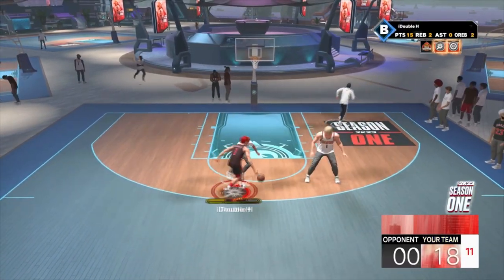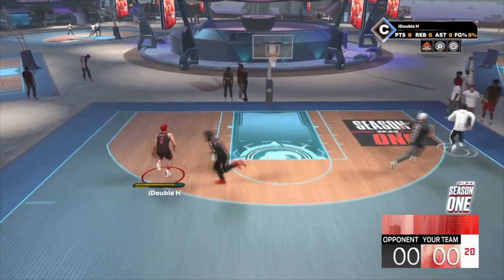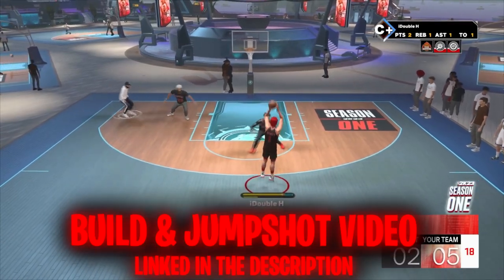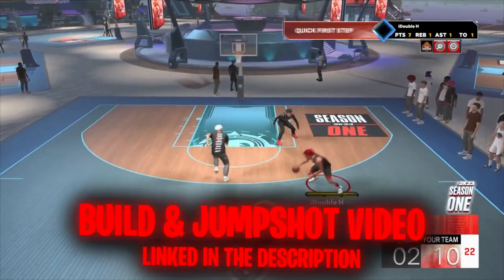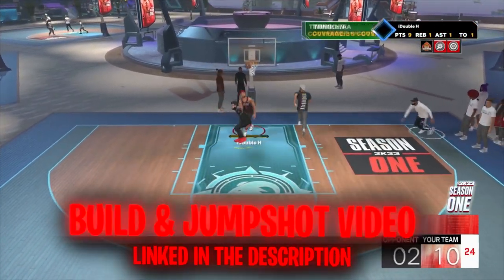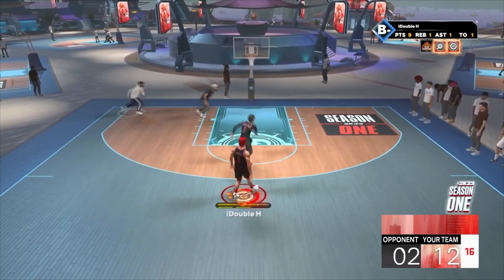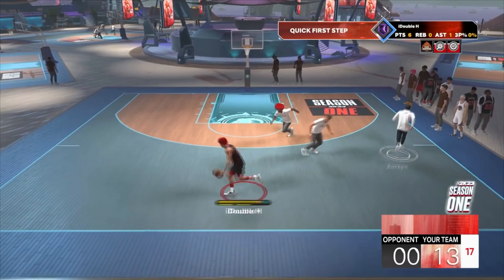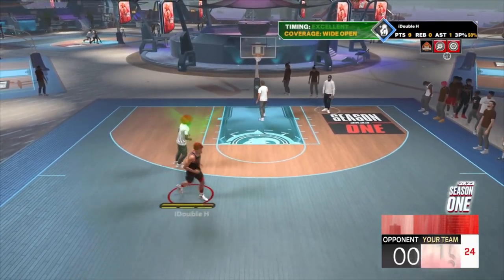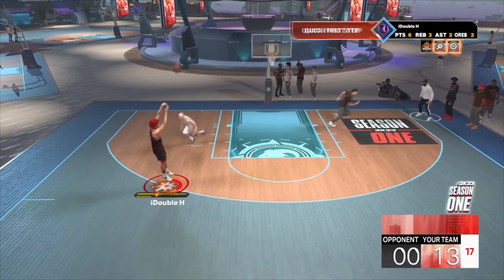Look at me — step back fade, looking different, bowling dudes in the paint. If you want this build I got the build video on my channel, and if you want the jump shot that's on my channel too. The dribble moves are going to be in today's video. I could not be more happy with my build, dribble moves, and jump shot. That spin back is so nasty and so fast.